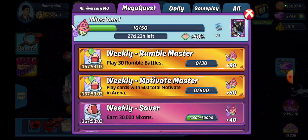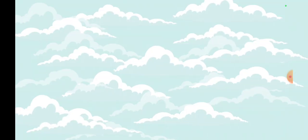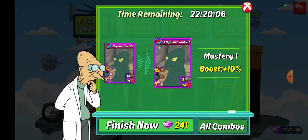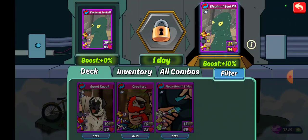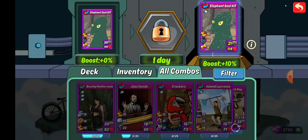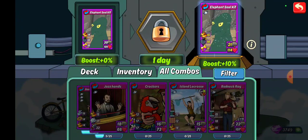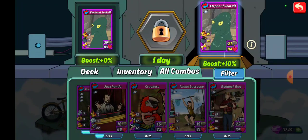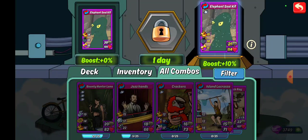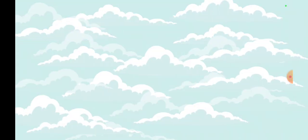Weekly Motivate Master: play cards with 600 total motivate in the arena. We're still on archer, so let's check what archer combos have motivate. There's an elephant seal Kiff that has motivate but it's not an archer card. Going with archer and motivate, you've got Bounty Hunter Lana, Crackers, Jazz Hands, Island Lacrosse, and Redneck Ray — so there's enough of those to get decent amounts.